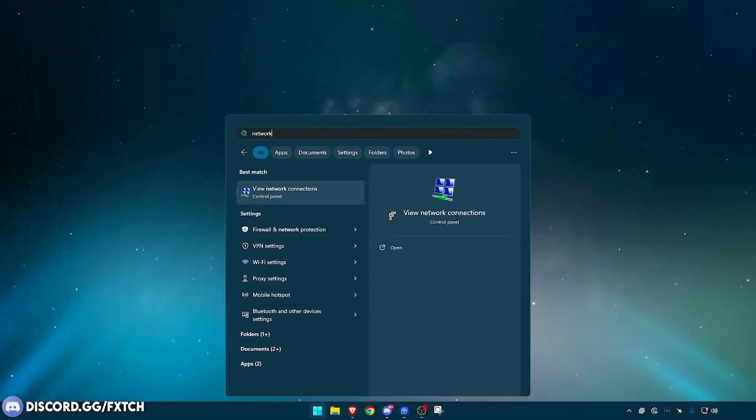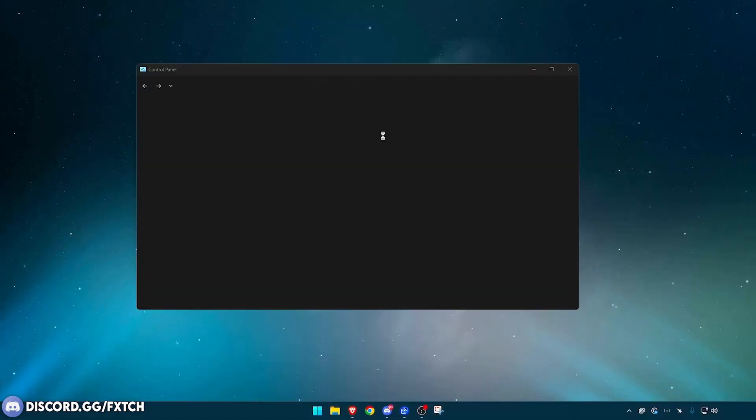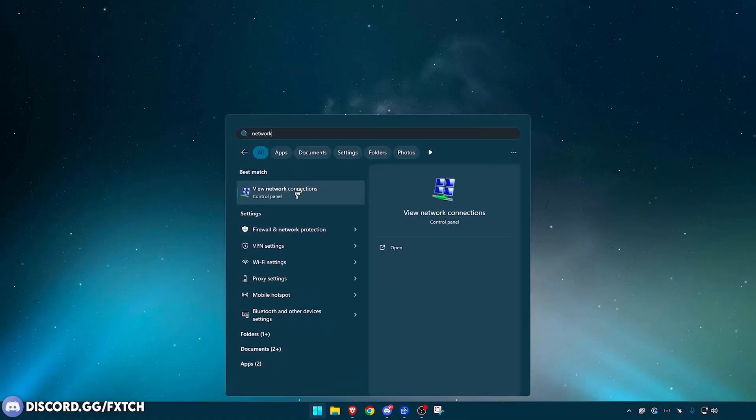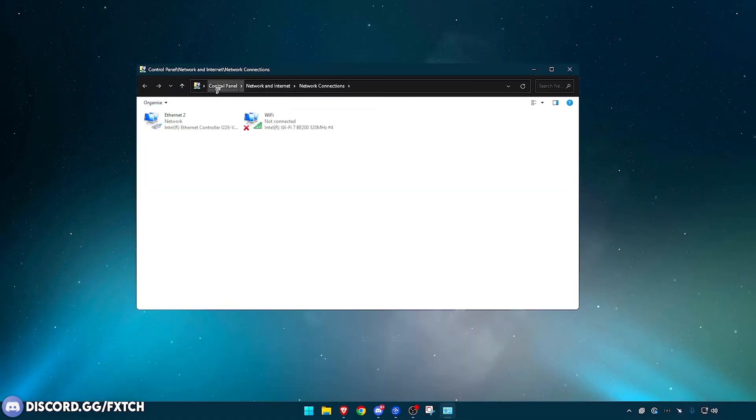What you want to do is type in 'network.' You can either go into your Control Panel directly and find Network and Internet, or if you just type in network it should bring up 'View Network Connections.' From there, on the Control Panel, go to Network and Internet as mentioned.